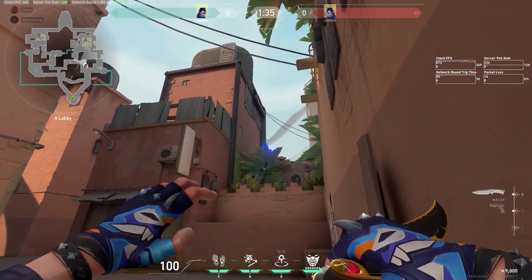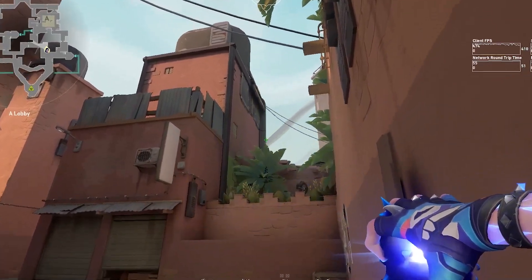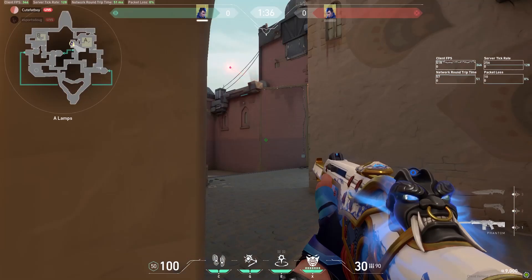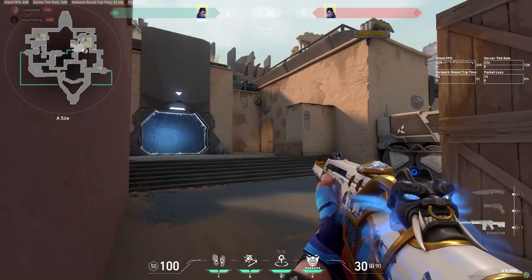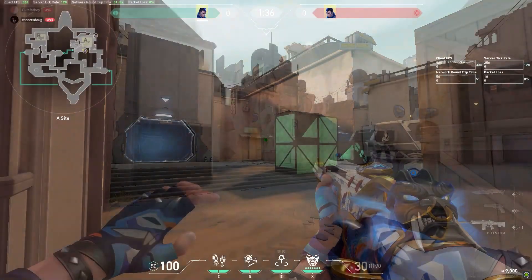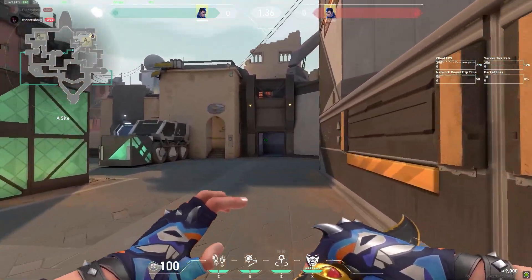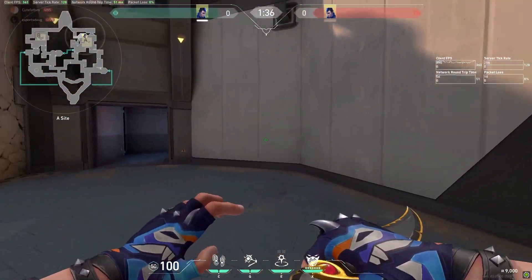Let's pop over to Bind for another great entry flash onto A. Stand in this corner of A lobby and line up your crosshair to hit this vent shaft. The flash will bounce off and blindside U-Haul, back site, and heaven while giving you entry through A short. Just make sure you account for showers, as there are certain spots in that area that this flash does not hit.